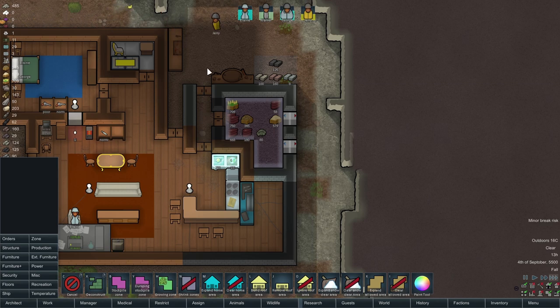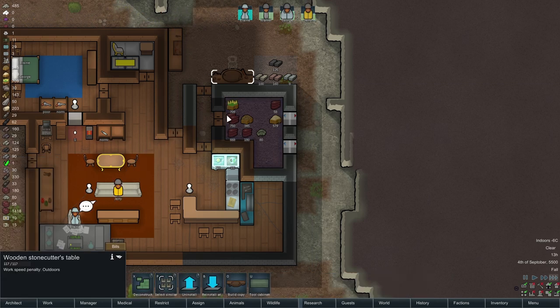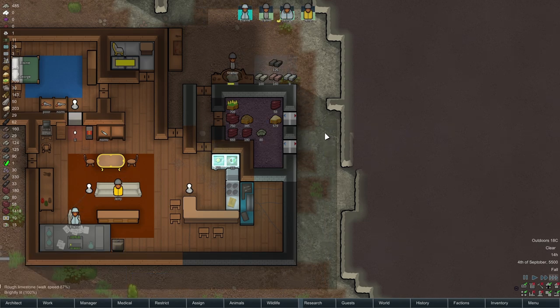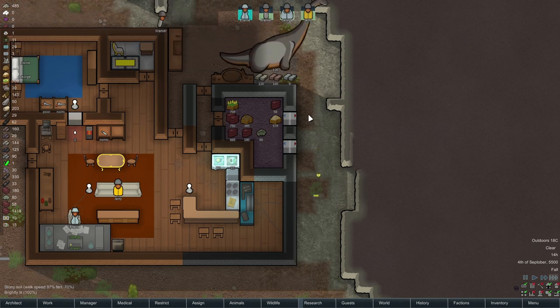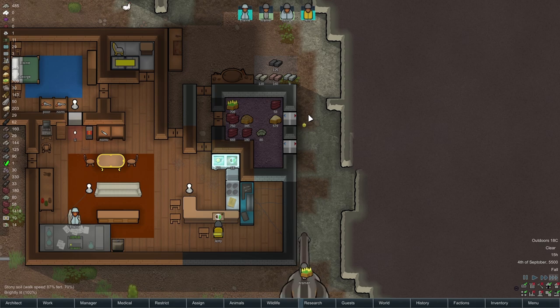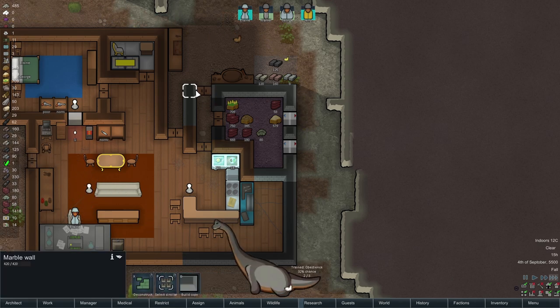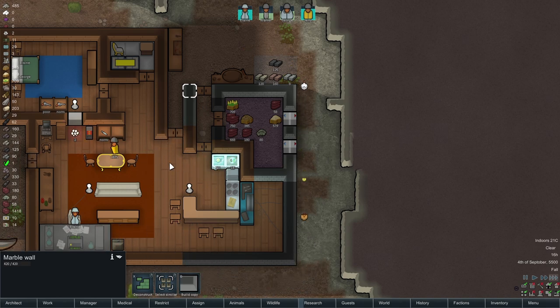So now we have a pass-through here. If they butcher something, they can go straight in. It's an extra little airlock. The other option would be to lose this door and just put a thing here and lose this bit — just make it a little crossover — but I think this will be alright.